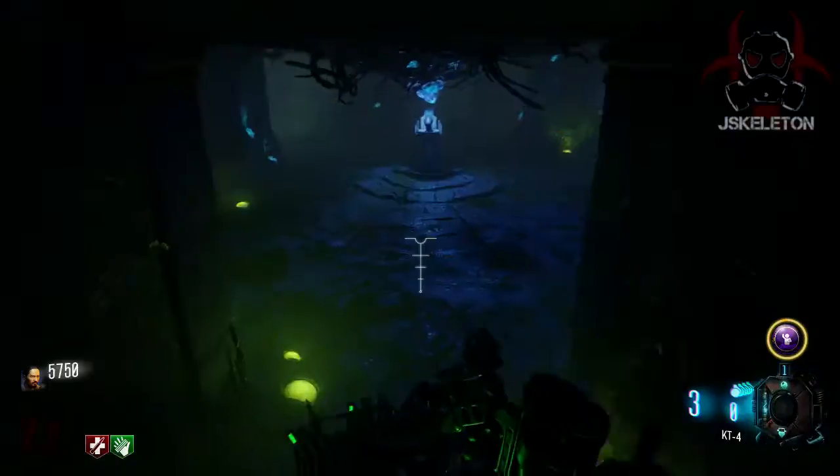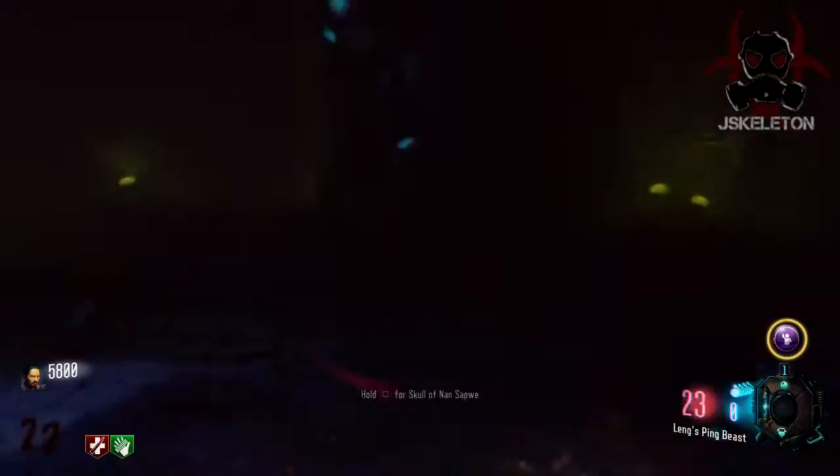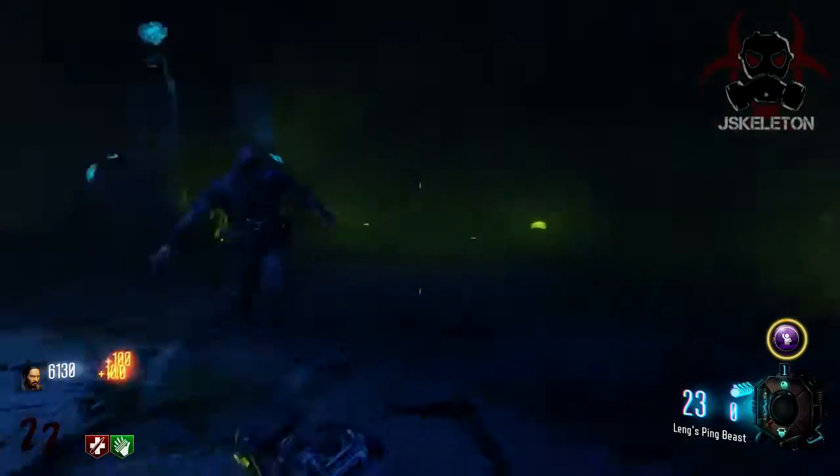Once you place the fourth skull, the tree is going to vanish, lift up and go away, and it's going to open up this little downstairs area you can now enter. What you have to do is start the ritual — there's a little skull in the middle and you've got to go up to it and press Square.